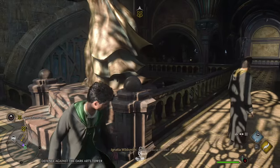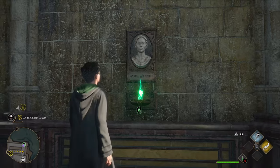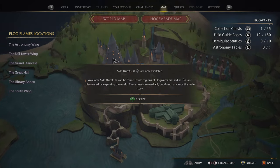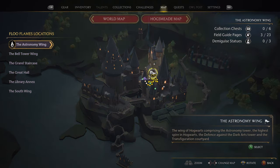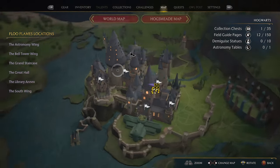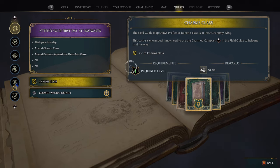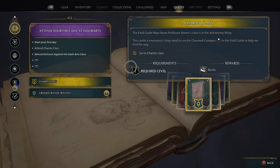We have another class to get to. Let's look at the map and see where we need to go for this one. It's already mapped out for me. The active quest is Charms Class. Let's do that one.